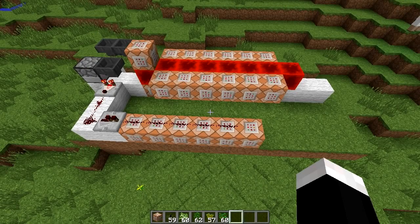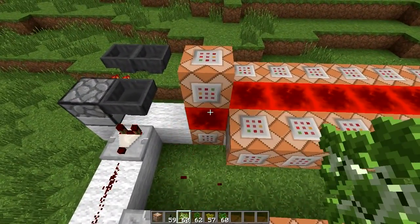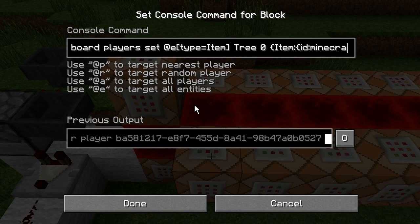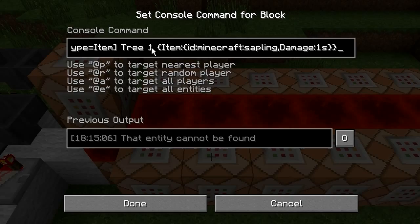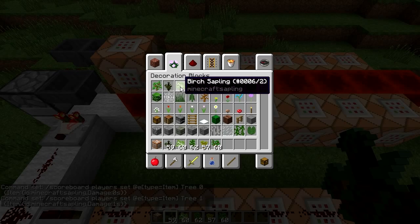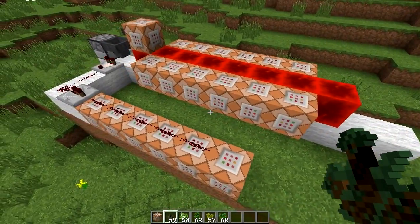So how about I explain how this all works? Basically we have a clock here that is constantly running at a very fast rate, and we have a command that is setting a score for this specific type of sapling to tree zero. Now 'tree' is a dummy objective that I've added in, and it's setting the score to zero if it is an oak sapling, and then it goes down the line. One is spruce, then two — it basically goes by the damage value of the sapling types, and it goes all the way down for each type of sapling.